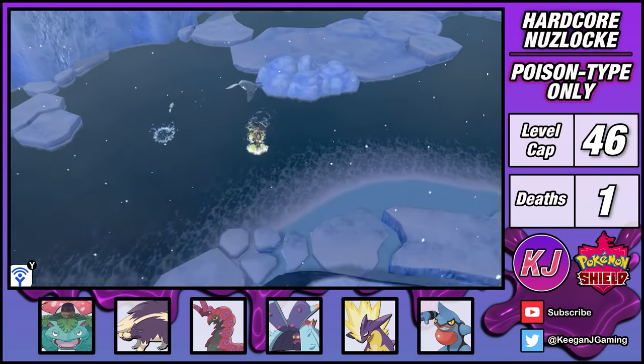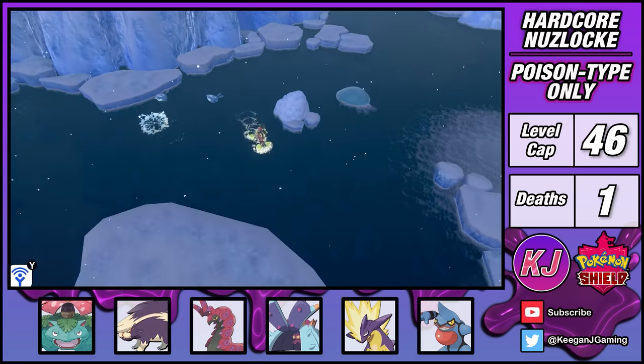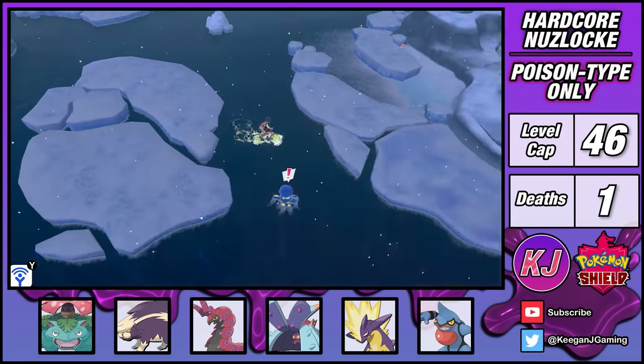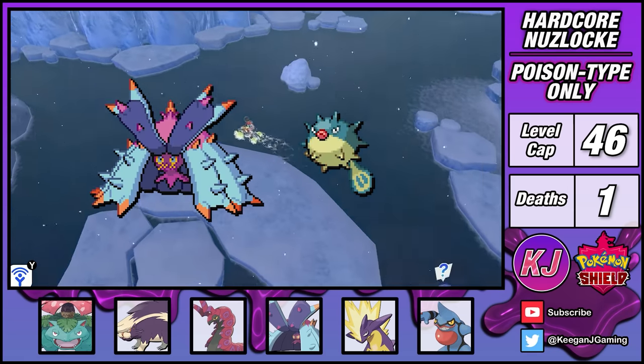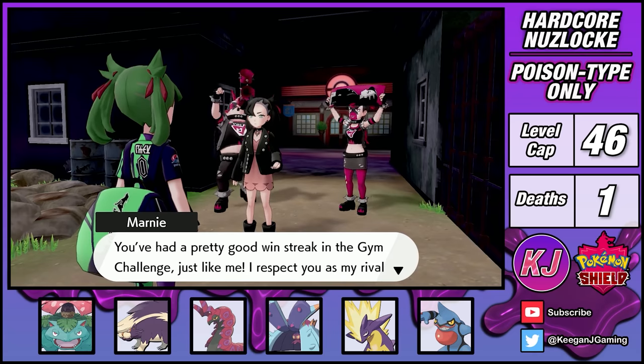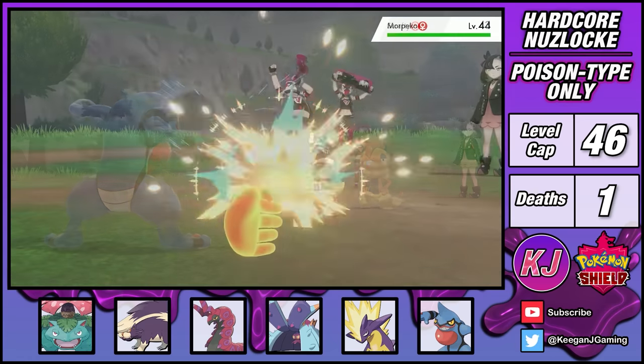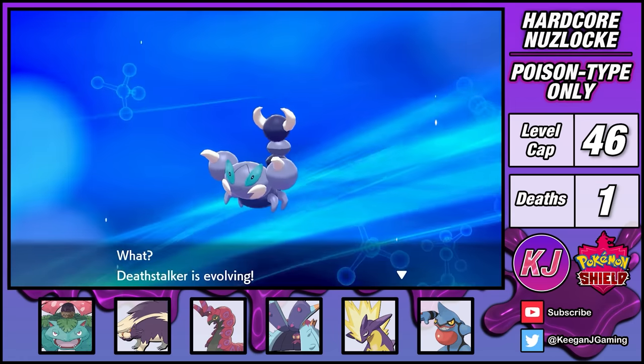To travel across the watery Route 9, I'll need to take my lame looking bike. But honestly, I'd rather take this than be carried by Toxapex or Qwilfish. Across the pond I encounter Marnie, who isn't pleased that I've copied her hairdo. But let's be honest, I wear it much better, and to assert my dominance, Toxicroak wipes the floor with Marnie's team.